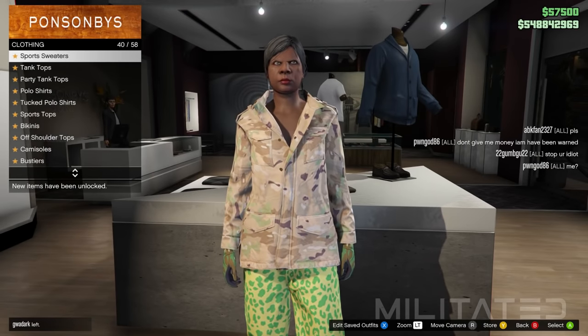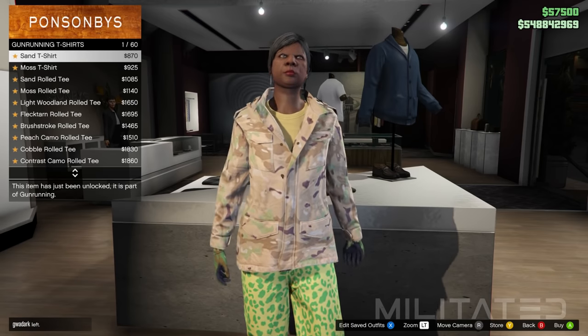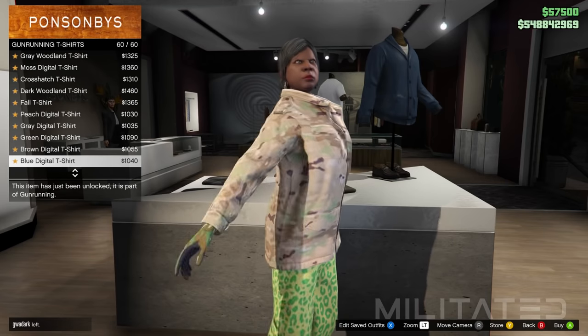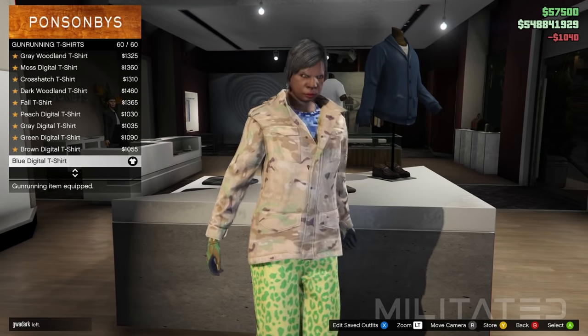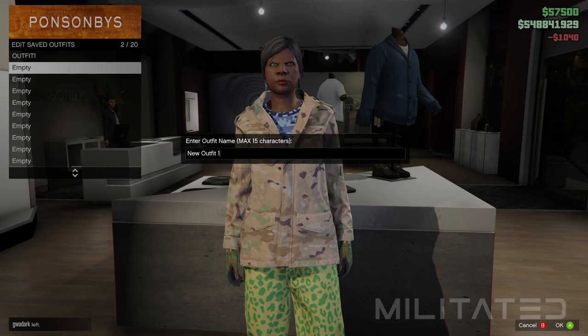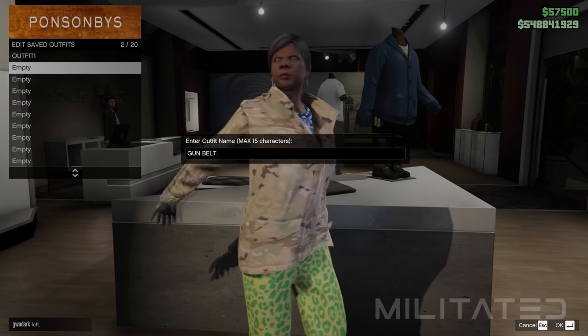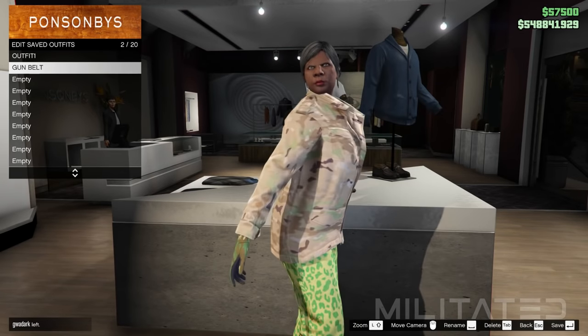Go back to the top section and into the gun running t-shirts category. Scroll down to the bottom of the list and purchase the blue digital t-shirt. There are a few t-shirts in the same category with a very similar name so make sure it is this exact one. With the t-shirt equipped, save this outfit in slot two and call it gun belt.